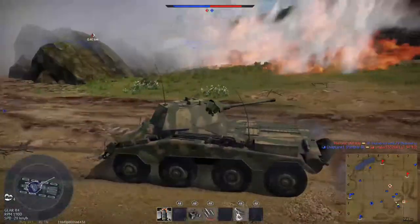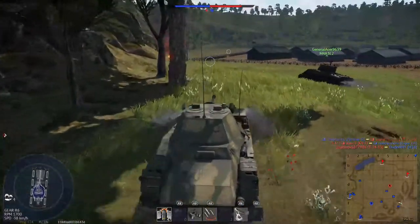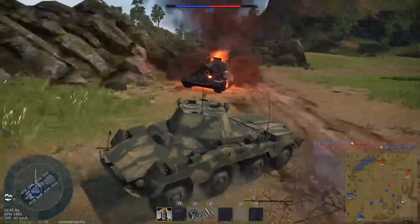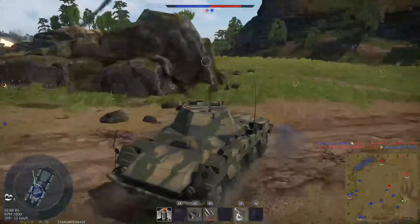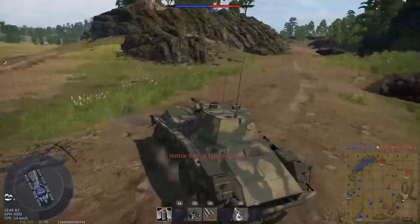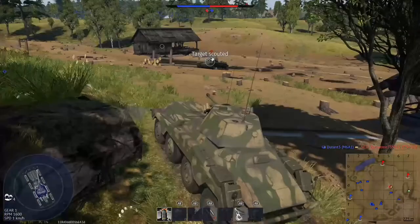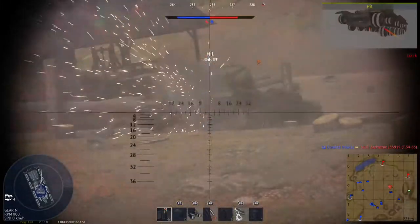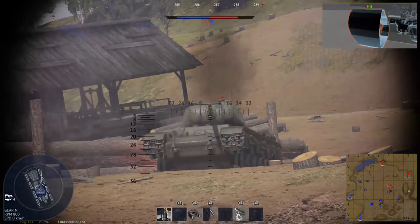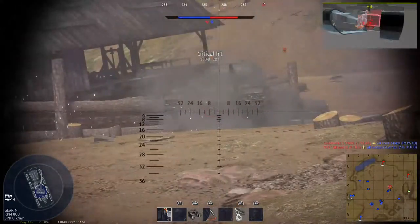We're gonna help out our friends down here, unless — oh yeah, they got him already. All right. Hello F83. All right, I got a kill assist, this is nice. Come on over here. What are you gonna do? Nope, you ain't doing anything — I got a kill. Take his gun here right now, nevermind. Nice.